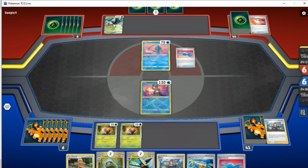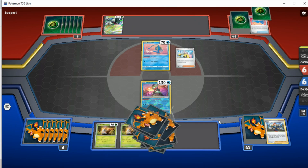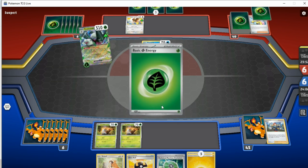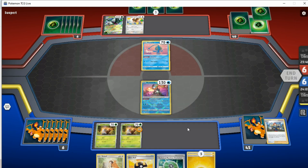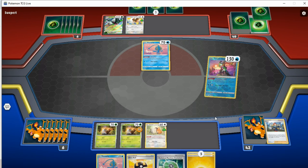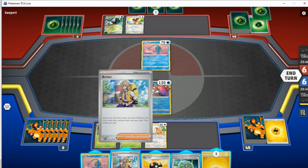My opponent is going to Rare Candy up to Meowscarada so they can start using their annoying ability. They will play an Iono, so I lose pretty much all my stuff. Which I'm not too fussed about because we couldn't really do much else with that hand. At least they won't be able to attack this turn — they will be able to use their Bouquet Magic but won't be able to do much else. So I shall bench Bidoof and use Radiant Greninja.